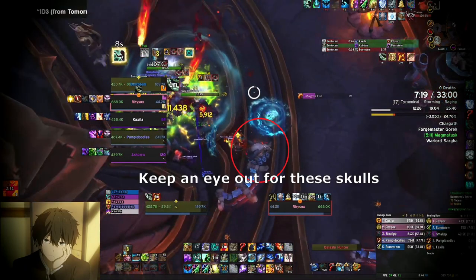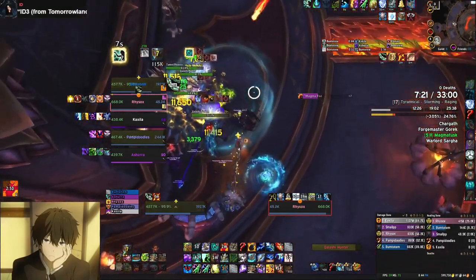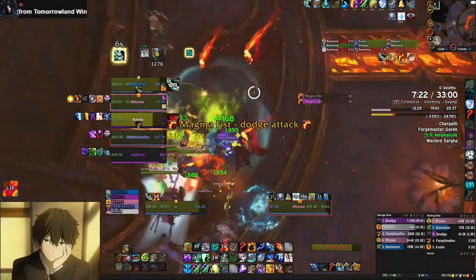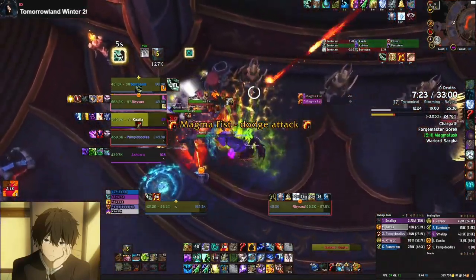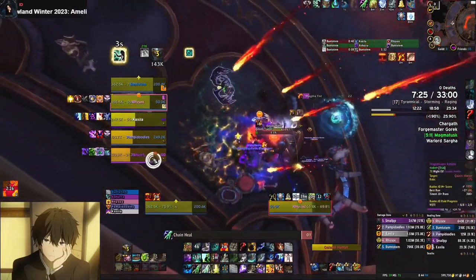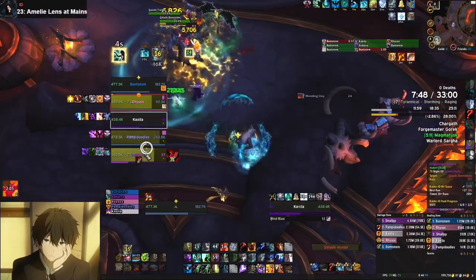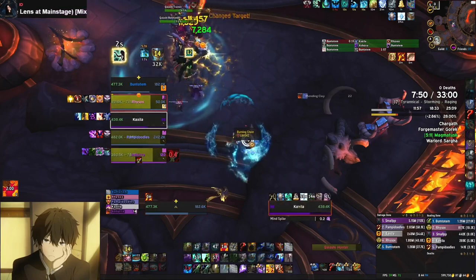There are more of these around, so keep an eye out for these skulls on the ground. Here it is in slow motion — I've picked up the chain and I'm dragging it over the trash, communicating with my tank. Notice it does a huge burst of damage to everybody because we're all stacked on the trash, so you don't want to do that. The chain blows up when it hits an enemy.